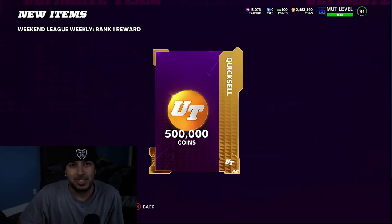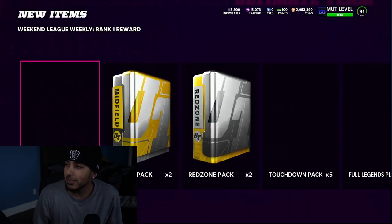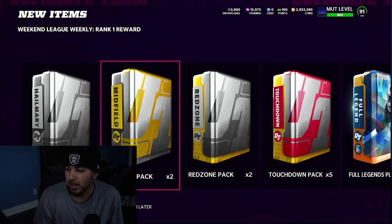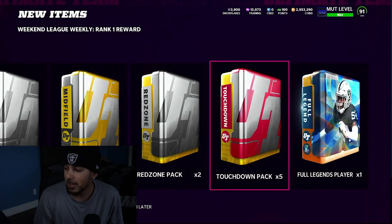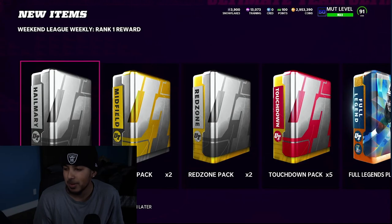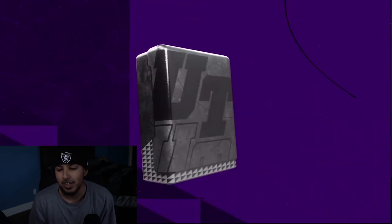Obviously DCs and all that, you can't really take it into account. We're gonna quick sell this right here and get 500k into our account. If you were wondering what it looks like, we have all these packs — two Hail Mary packs, two midfield packs, two red zone packs, five touchdown packs, and one full legend player that I'm not too excited about, but we're gonna get into it right now.